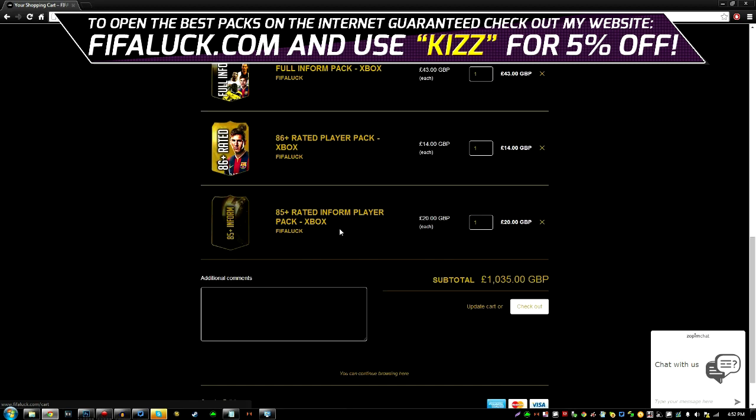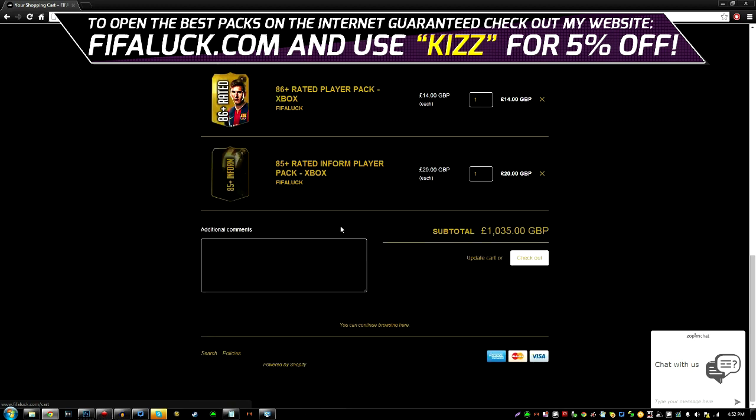Now the last pack I'm going to order is the 85 rated in form player pack. You get an 85 rated plus in form and two random players. It's 85 rated plus, by the way — you could get like in form Ronaldo and stuff like that.